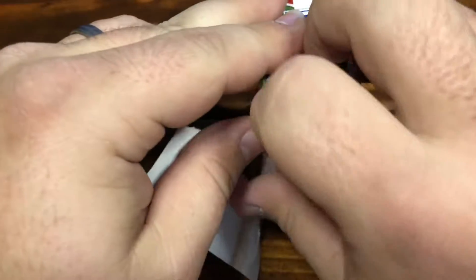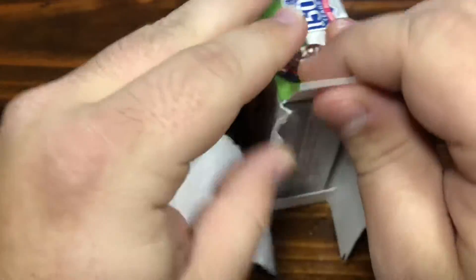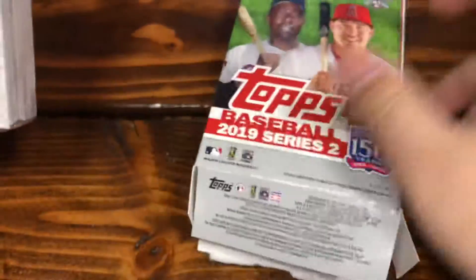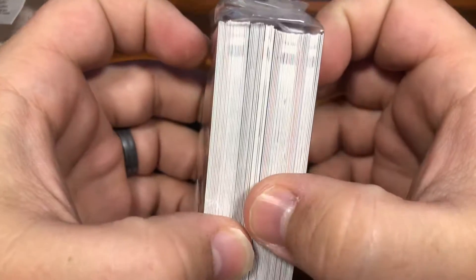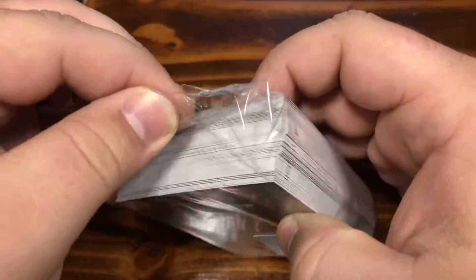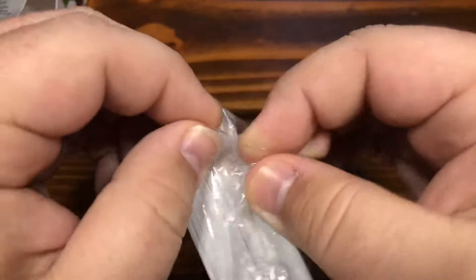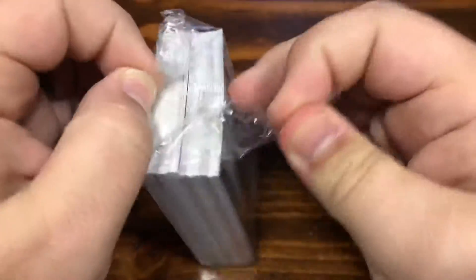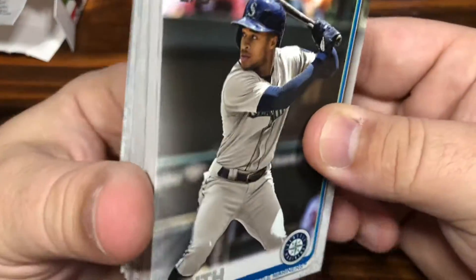So these hangers, of course, come through the bottom — they put the cards at the bottom here. If you go through the top, you've got a whole bunch of junk to go through. 67 cards — insert boxes with inserts have, I believe, 60 to 65, as is the case with most. Let's just go right through it.